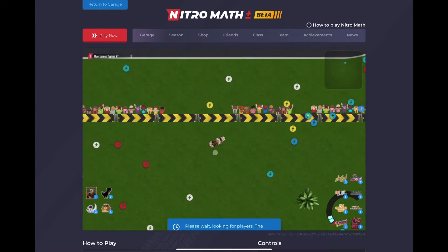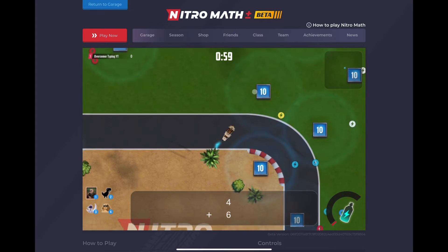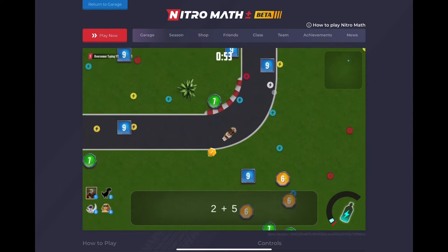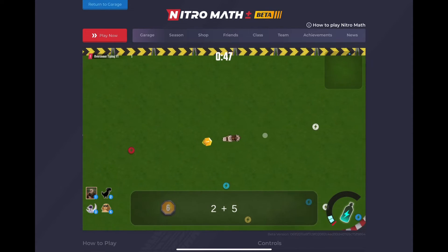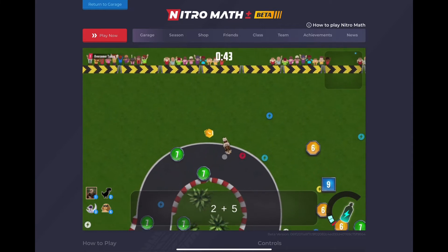I'm currently in a 134-game session on Nitro Math and I've been playing for a while. I don't know if this is something that only happens during a long session, or if this is just something that happened as soon as they dropped the update — where it went from 5 to 10 seconds — and they disabled it on Nitro Math.